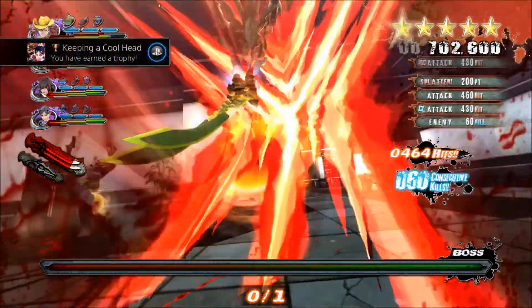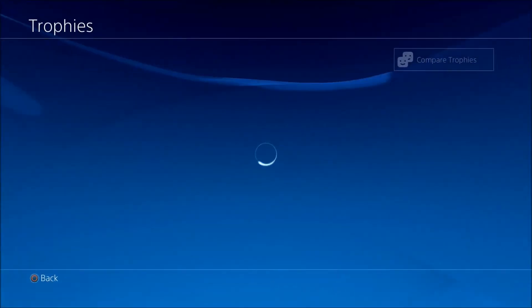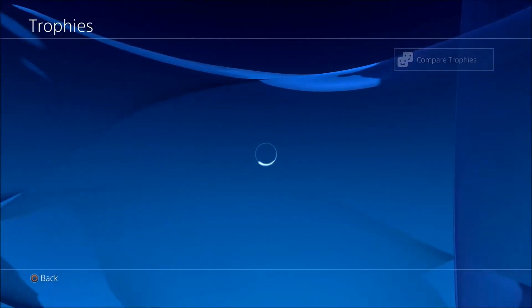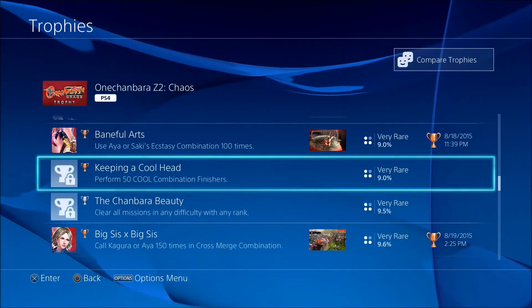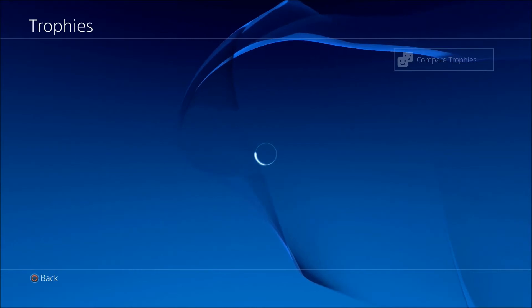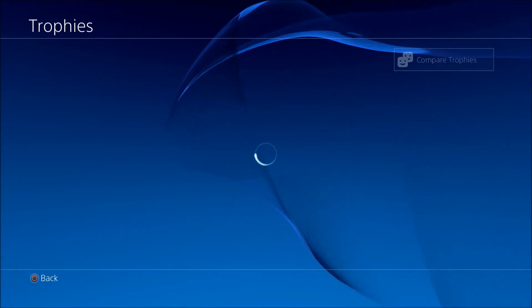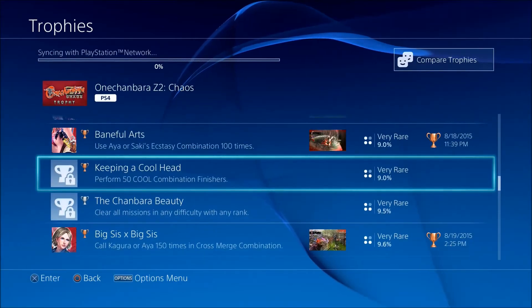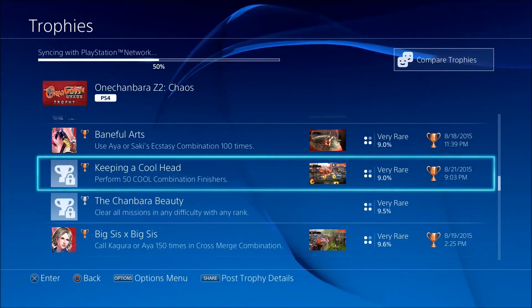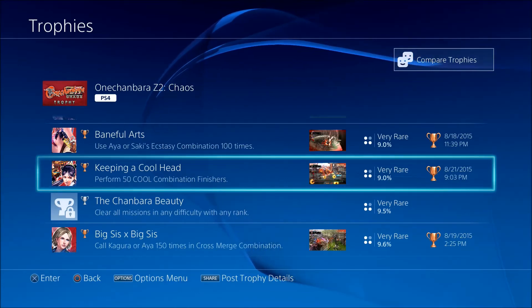And there it is — the trophy for Keeping a Cool Head. I hope this video helps. This will also help for those hard missions where you have to use the Cool Combinations, because this game doesn't do a very good job at describing them and the tutorial doesn't teach you how to do them. This is the only one I can really figure out, and it works. It gets things done, and you have to do the hard missions if you want that platinum anyway. So I hope this helps, thanks for watching.